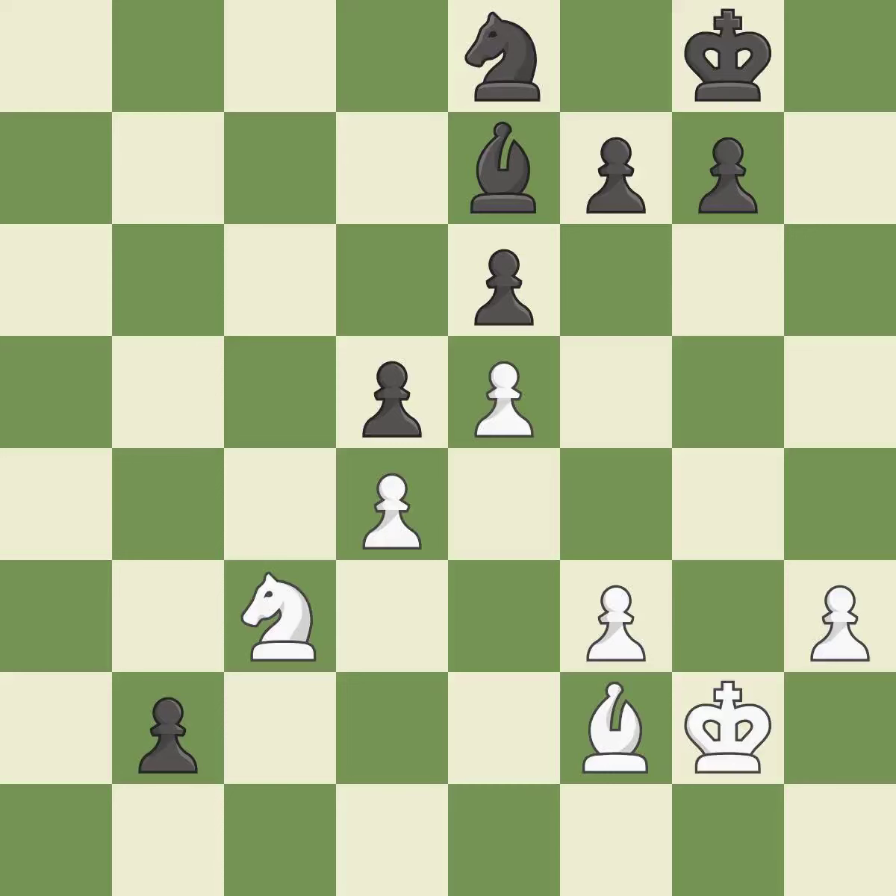Giveaway — one player was winning but then gave it away. Black got the better of white in that game. The opening was balanced. Black found some nice moves in the middle game.